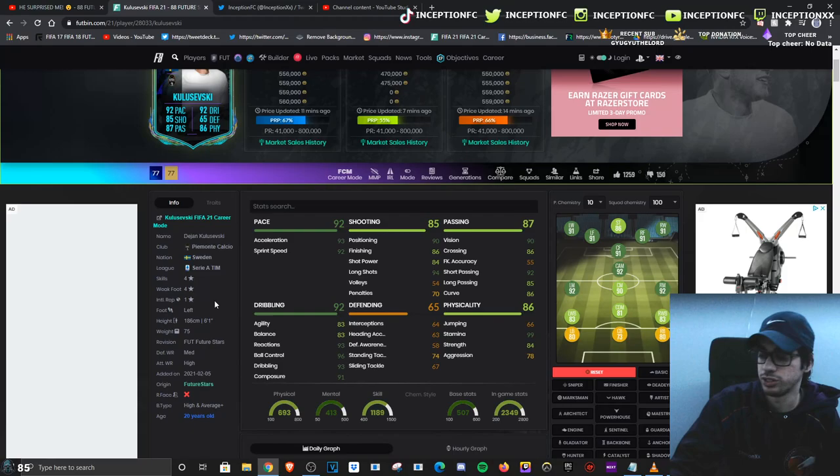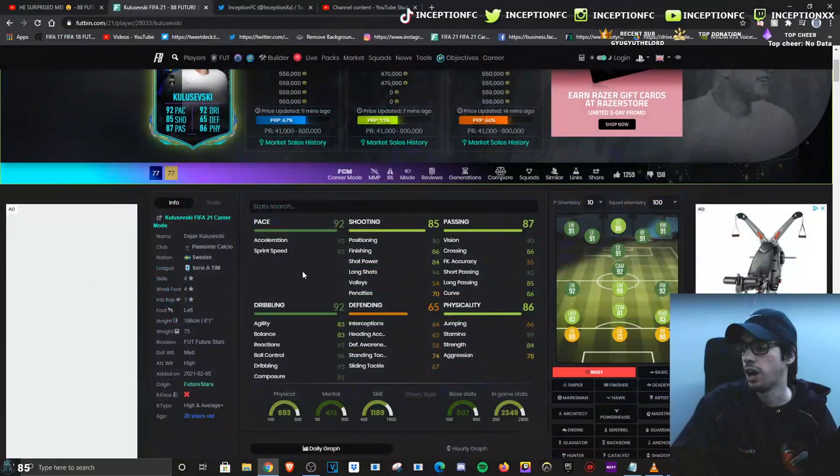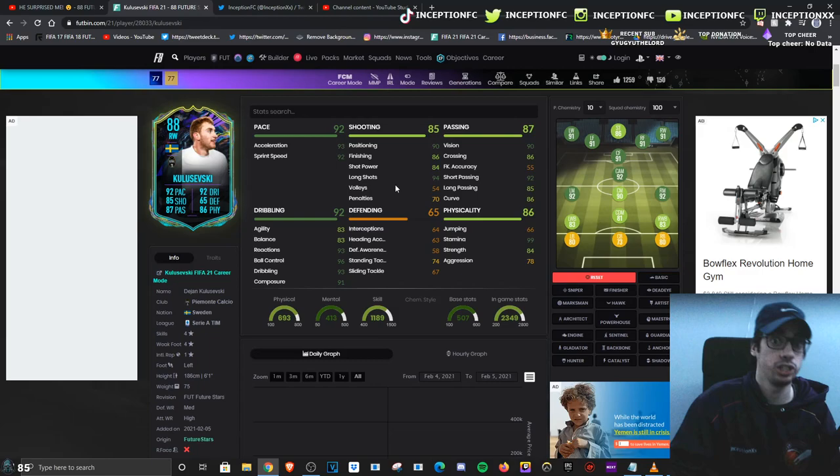In regards to his in-game abilities, he's got 93 acceleration with 92 sprint speed. For base card stats, very good. You don't necessarily need to improve that because the main stats we need to improve for a card like Klozevsky is going to be his shooting and his dribbling as much as possible. If we take a look at his base card stats for shooting, they're actually not that bad. He's got 90, 86, 84, 94 long shots with 91 composure.